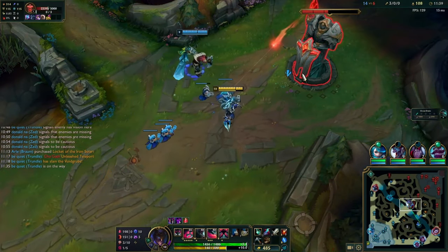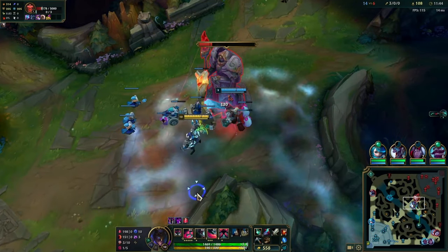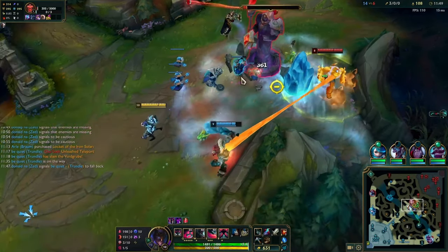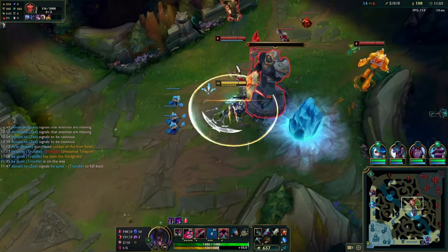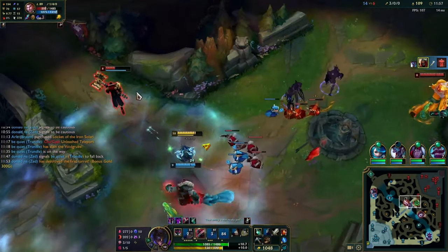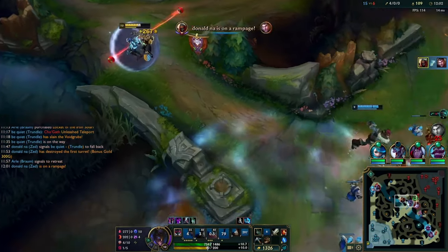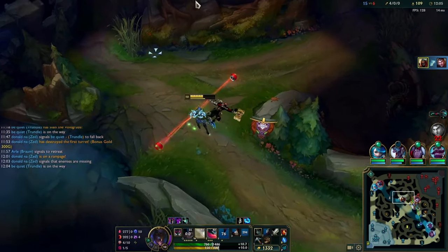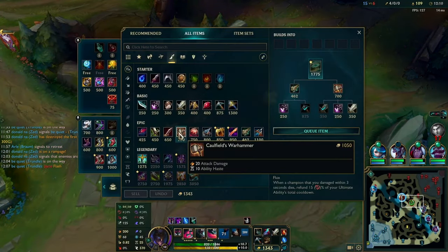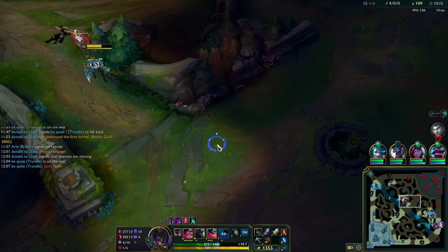We're back in lane with an extra Pickaxe. Me and Trundle hit the tower with six Grubs. I think we'll leave it with one plating — a bit of a mistake on my part. The combo on Jace here is good: use W-E as you think he'll jump with melee Q, then ult him midair, take your W and Q simultaneously. Your Qs will likely land because his melee Q jumps to a fixed position. We get the kill even though we have to flash.